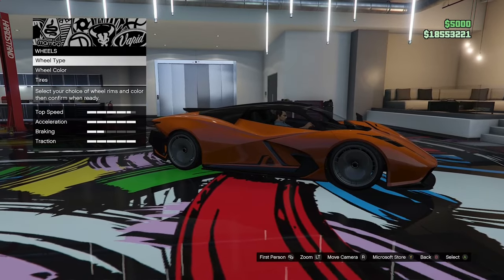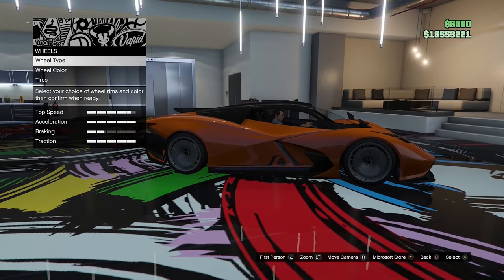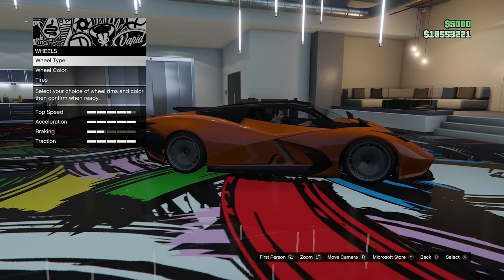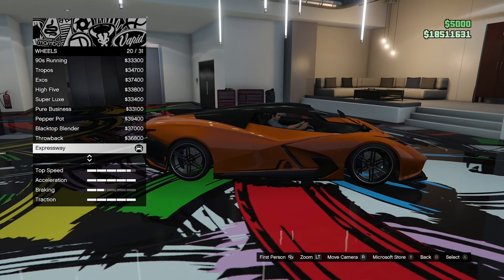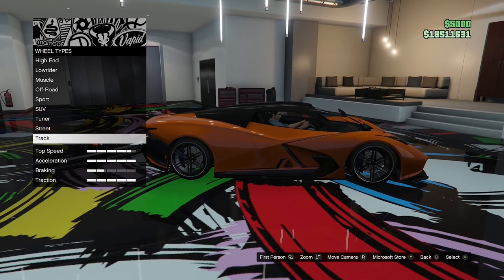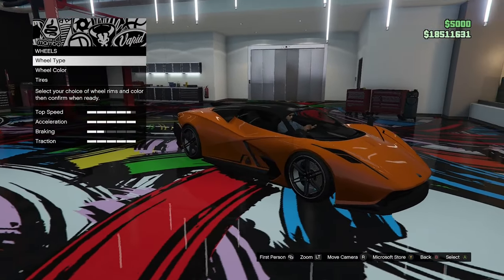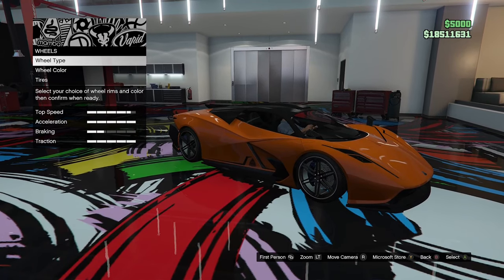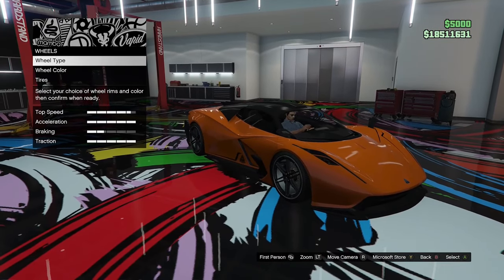Finally we'll choose some wheel options. I'm not really a fan of these electric-looking wheels, so I'll find something that fits a little bit better. I've gone ahead and found these wheels — they're called Expressway, in the track category, and I've painted them black. They're some sort of generic six-spoke wheels but I think they look quite good. I'm not really a fan of those covered wheels that a lot of electric cars have — they look a bit odd. Let me know what you guys think of these wheels.